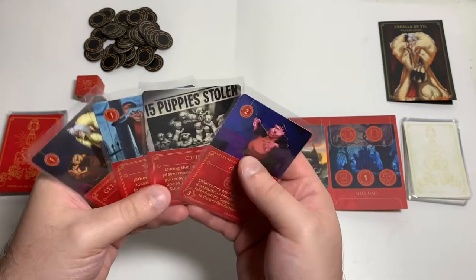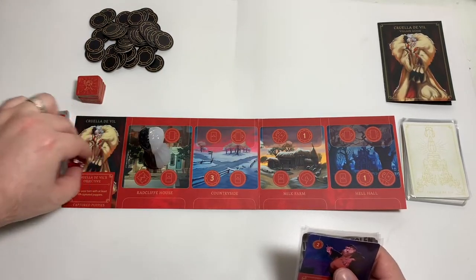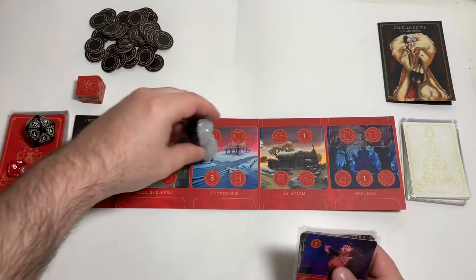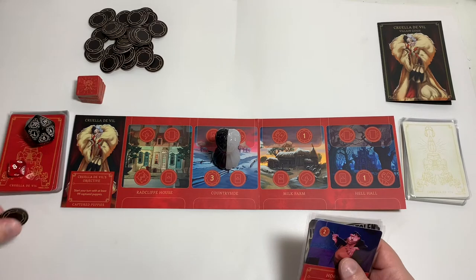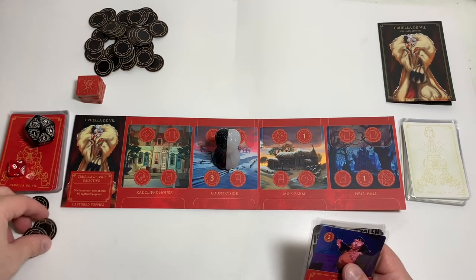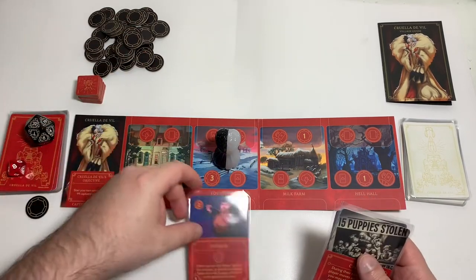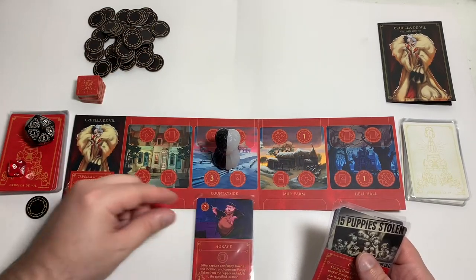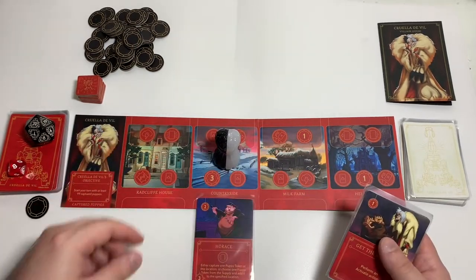So why don't we start by going to the countryside — we'll collect three power — and we'll spend two power to play Horus at the countryside. Let's see, it costs one to play that card.